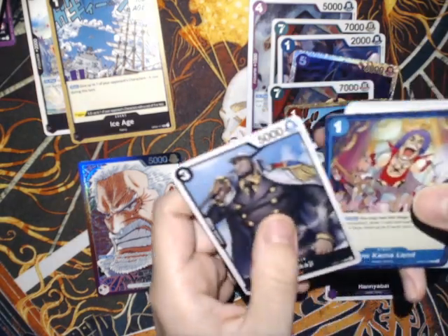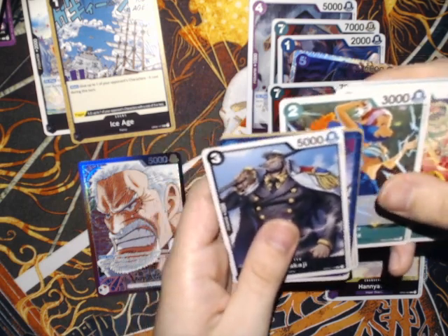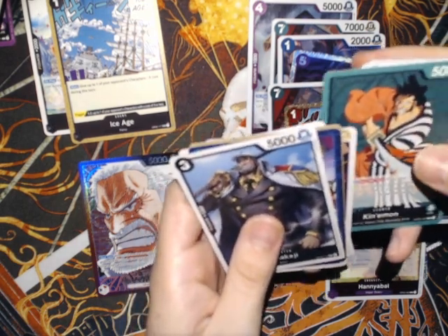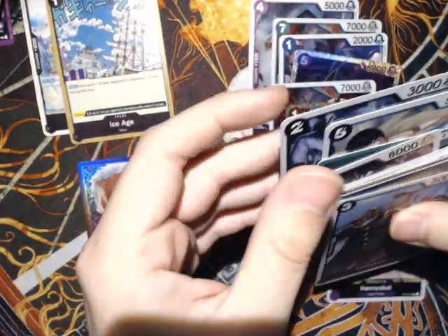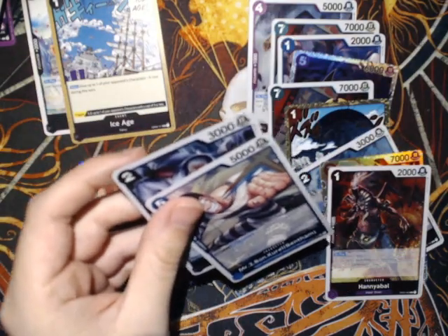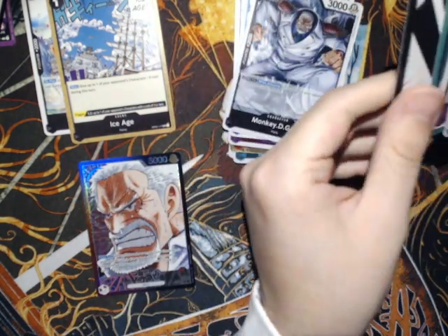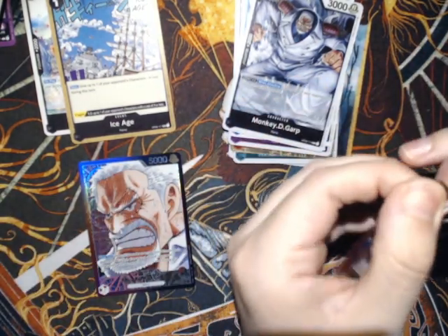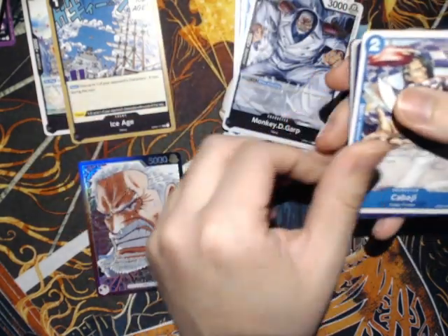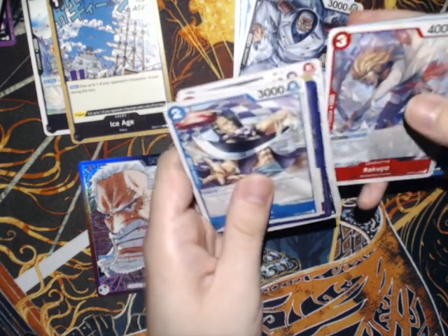I'm probably not framing these properly — gotta take a better look at that. There are still a lot of good Navy cards in here that I'll probably end up using. Any extras I have will probably hold good value since it's going to be a popular deck. I just picked up my pieces for it early to guarantee I have it. Kinemon — nice. Oh hey, another Garp — that's a good 2k counter. Rares: Mr. 2, Garp. Not bad. I'm gonna end up with so much Don — I know what to do with it.